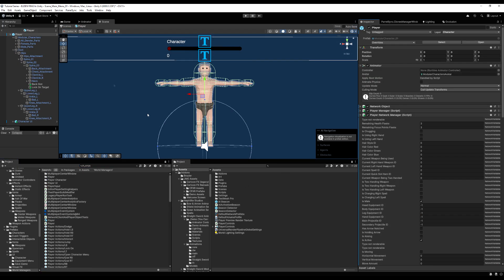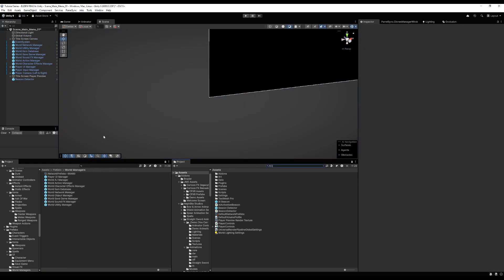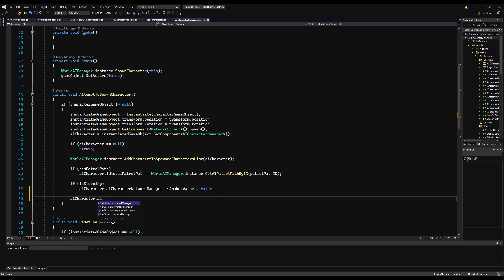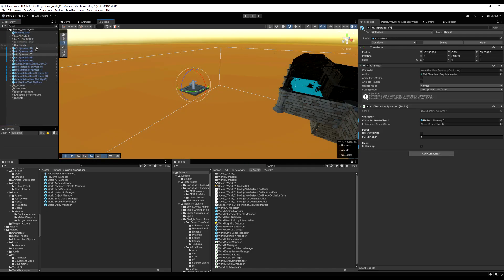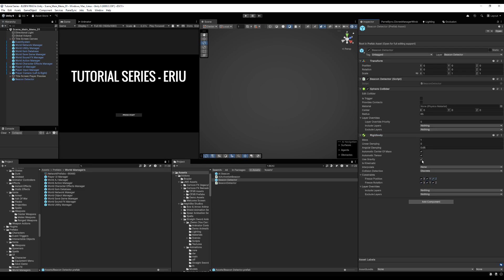Let's go to the player prefab. Drop in my beacon as a child object under the player at his feet. Make sure you set the layer properly and save. Go back to my project and look up my AI Character Spawner. At the end of attempt to spawn character, if the character is not null, deactivate it by saying AI Character NetworkManager.isActive.value equals false. This makes it turn off, and if you load in the world next to it, it will turn back on immediately. Every AI you spawn will turn off until you're within range. My girlfriend is vacuuming — if you can hear that, I apologize.